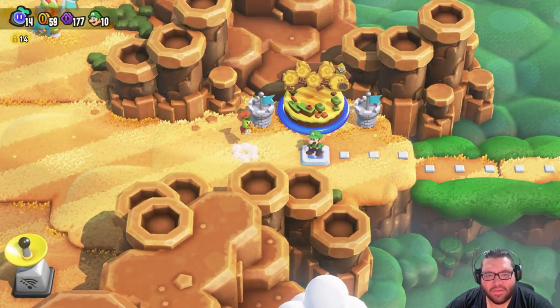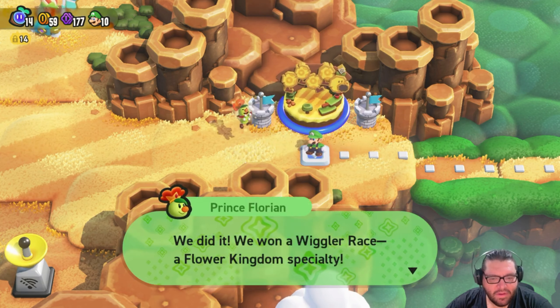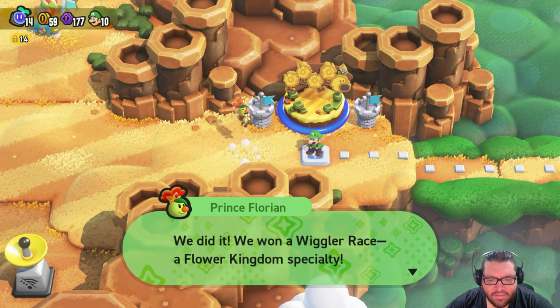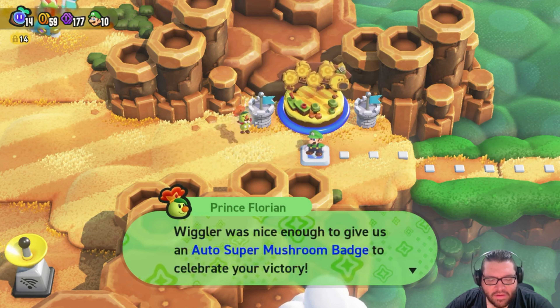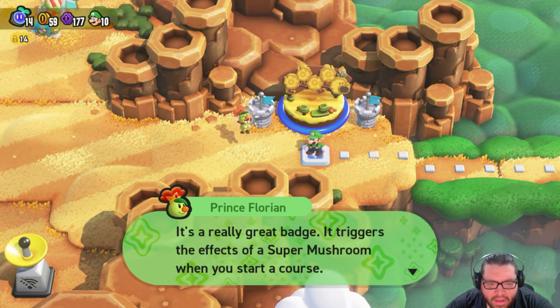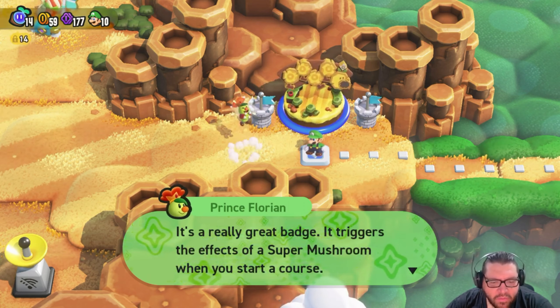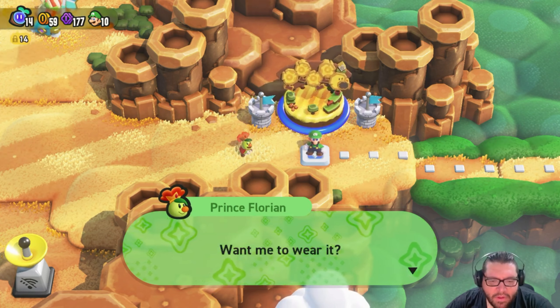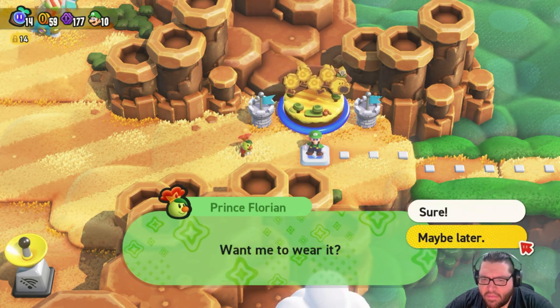Oh, that unlocked a whole new area! We did it — we won a Wiggler Race, a Flower Kingdom Specialty. Wiggler was nice enough to give us an Auto Super Mushroom Badge to celebrate your victory. It's a really great badge. It triggers the effects of the Super Mushroom when you start a course.